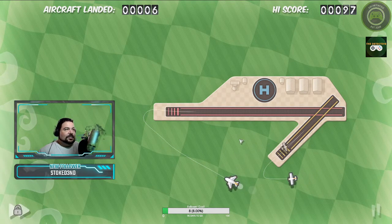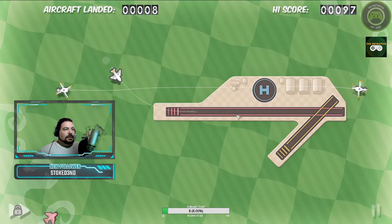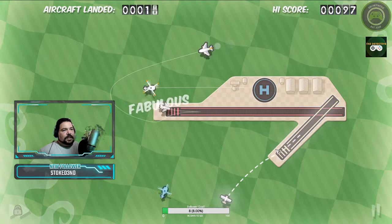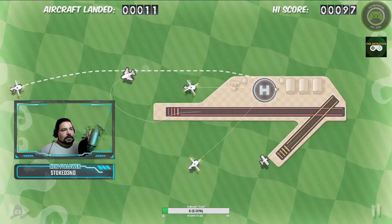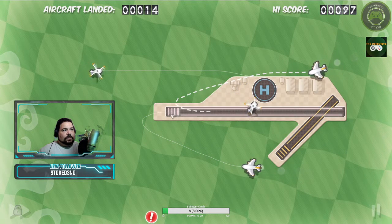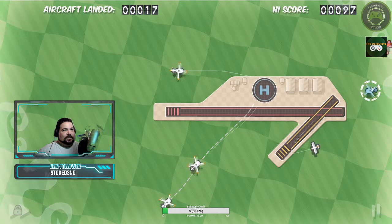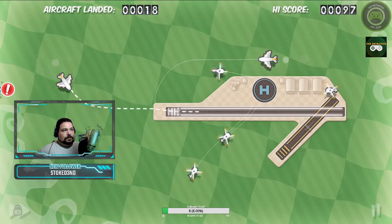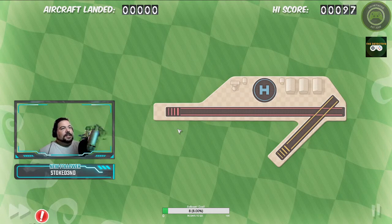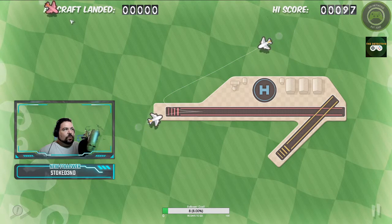As with any game that is in theory this simple, the challenge comes in as the game goes on — as you manage more and more planes of various speeds coming in from various angles. The helicopters are the slowest; they also give you the most leeway in terms of crashing, and the level is done once you have crashed. You can make a silly stupid mistake like that where you thought you drew a line the right way and of course you didn't.